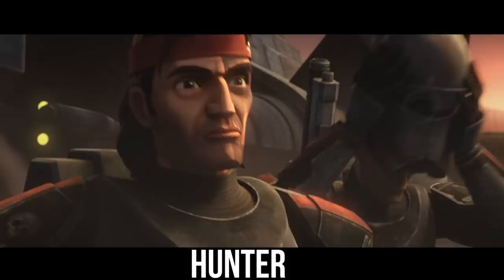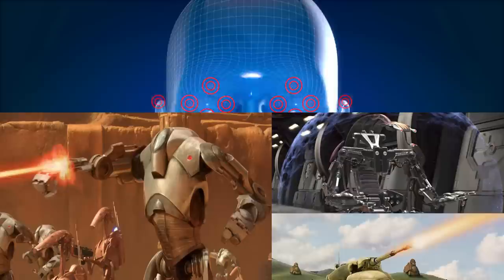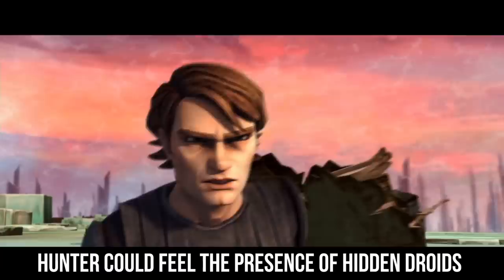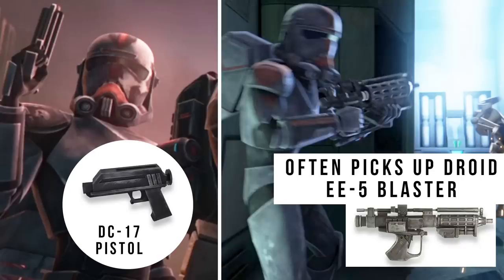The cloners genetically modified Hunter to have a greater range of hearing, more visual acuity, and an incredibly sensitive olfactory system that allowed him to sniff out droids. Smelling a machine might sound odd at first, but the materials, shielding interacting with the atmosphere, tabana gas variants, and types of fuel used for their ships and vehicles would all have distinct smells, and worked in concert with his ability to detect strong fluctuations in electromagnetic emissions across many kilometers. Defense droids buried underground, or the location of hidden shield generators, would all be detectable via Hunter's genetic modification. He was also incredibly agile and trained for stealth, which led to him carrying a single DC-17 blaster pistol and vibroblade, while also picking up droid blasters along the way.